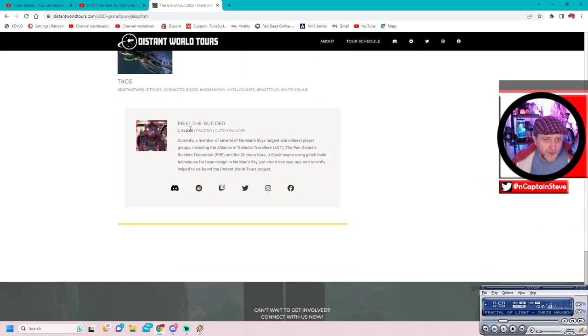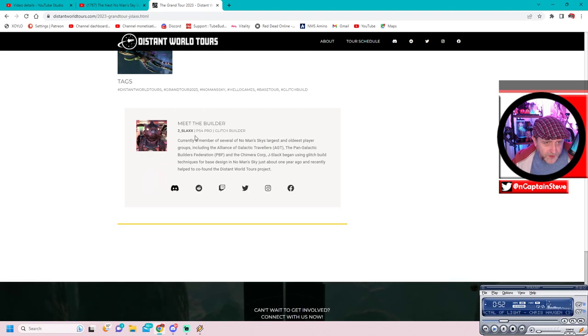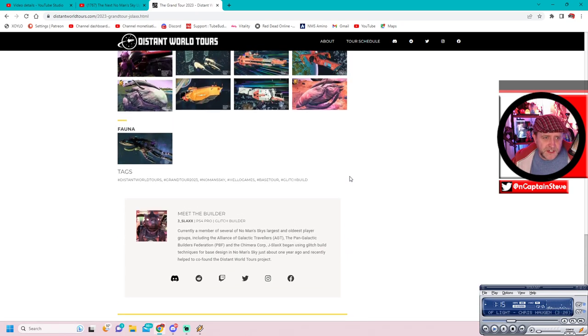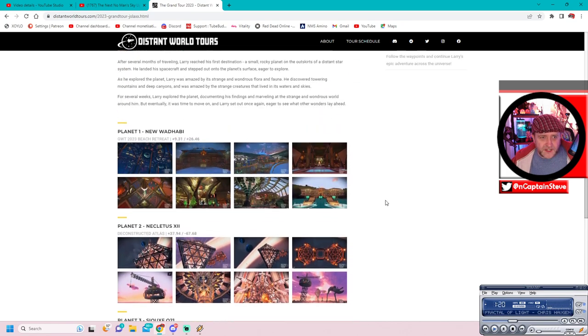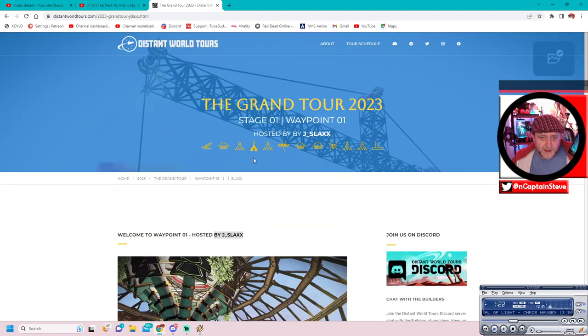This one is hosted by J Slacks. It tells you all about the builder towards the bottom - meet the builder J Slacks on PS4 Pro, a glitch builder and currently a member of several of No Man's Sky's largest and oldest player groups, including the Alliance of Galactic Travelers and the Pan Galactic Builders Federation. Let's scroll up, get our portal coordinates and jump into game to get started on this grand tour.